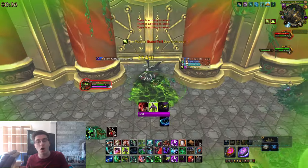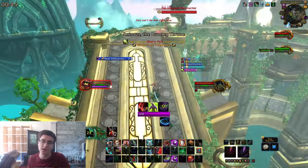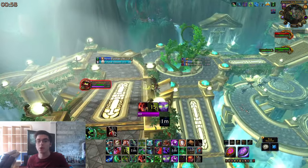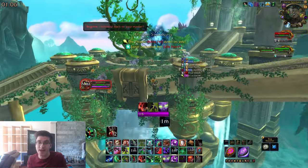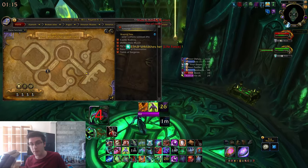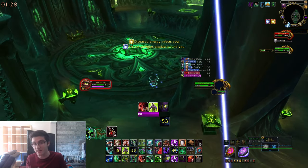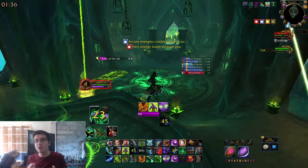Once the destructor dies, wait there a little longer and eventually a bunch of Felhounds will spawn — go ahead and kill them. Once all the Felhounds are dead, turn around and use your Extra Action Button to get to the upper platform. If you miss it, no big deal — use the jump pad that's there. Up there is another Fel-Infused Destructor — your priority kill. Kill that destructor and the Fel Lord that spawns there. Then jump back down to the lower platform and quickly kill only one of the Felhounds running to the boss — just one.